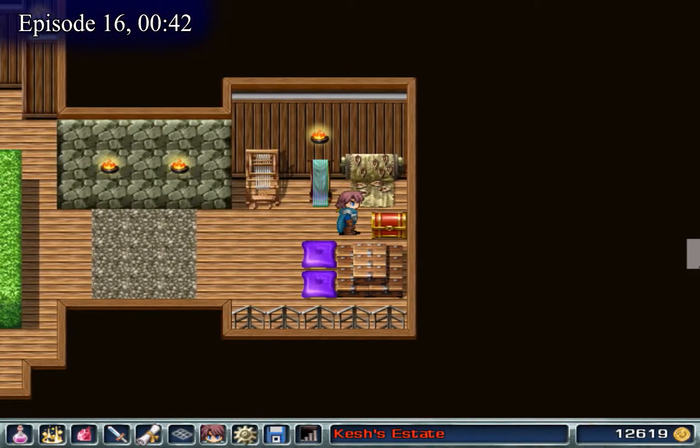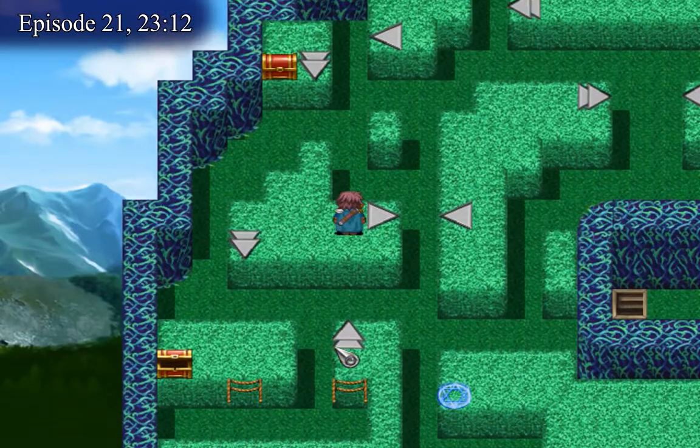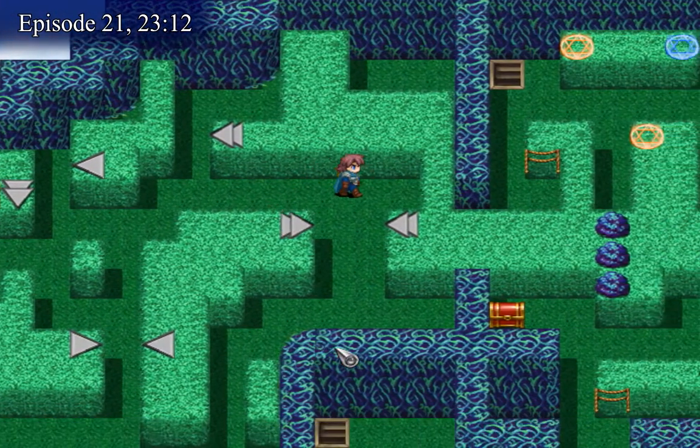The 3 of diamonds can be found in Kesha's Estate. The 4 of diamonds can be found in Nova's Kadah at the top left platform on the 4th floor.